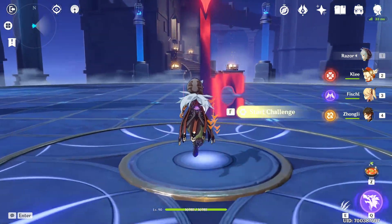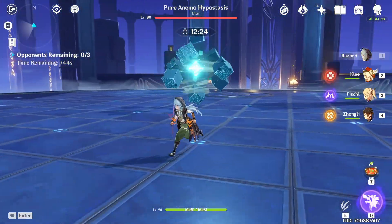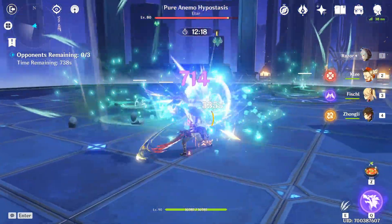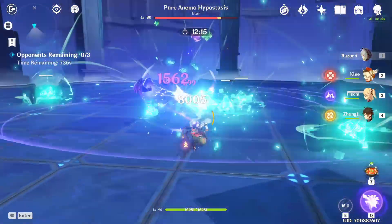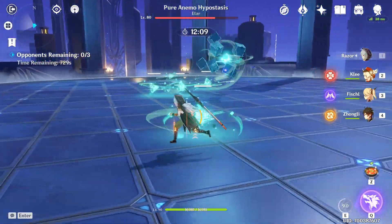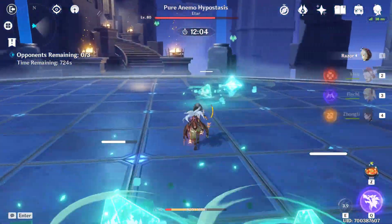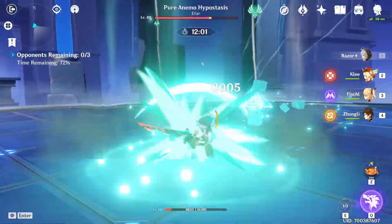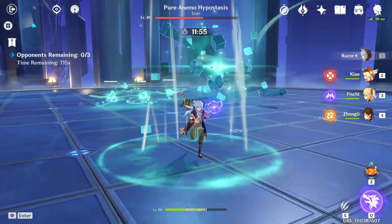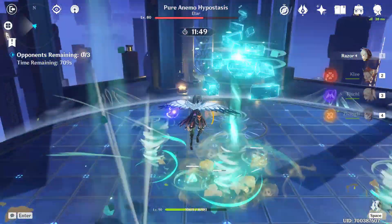The first boss to appear is the Anemo one. I can spawn Fischl's bird Oz and then basic attack with Razor. Keep attacking until he goes up. Depending on what kind of attack he deals, I can activate abilities accordingly. One attack hit me, so I'll just heal with some basic food to get back to at least half health.